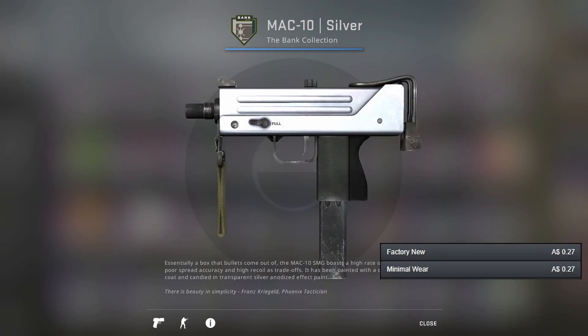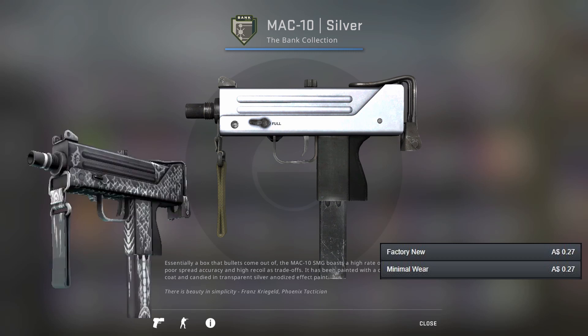Now onto our first SMG, we've got the MAC-10 Silver. It's been chosen over the Whitefish because the Whitefish is simply just not an interesting skin — although if you like it then fair enough, you can pick it, but I've gone for the Silver here.